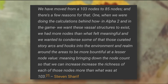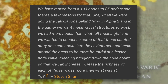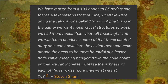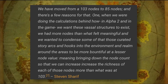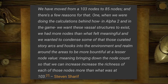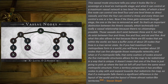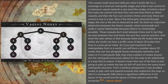We also got an update on nodes and how vassal nodes work. We have moved from 103 nodes to 85 nodes, and there are a few reasons for that. When doing calculations for Alpha 2, there were more nodes than felt meaningful, so they wanted to condense them so that curated story arcs and hooks in the environment would be more bountiful at a lesser node value — bringing down the node count to increase the richness of each node more than what was at 103. A sovereign at level 6 can have two level 5 vassal nodes; a level 5 can have a level 4 and level 3 underneath, and the level 4 can have a level 3 and so on.